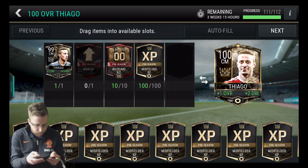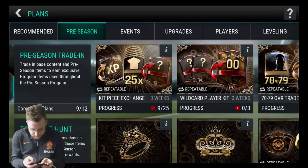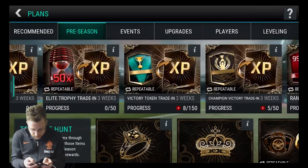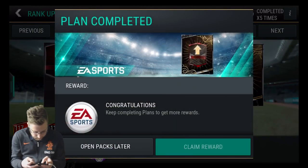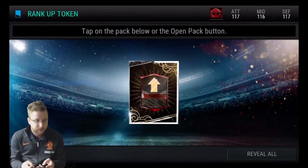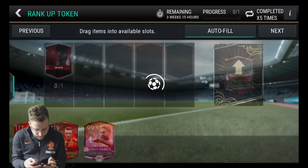To our midfield we just gotta do our rank up token. So let's go rank up one of our players, get one of our rank up tokens, and then we can finish that off and get the Tiago card. It's a tough choice — we'll put in Honda in this one. We're gonna get our rank up token, as we already have Shaqiri in that right mid position.